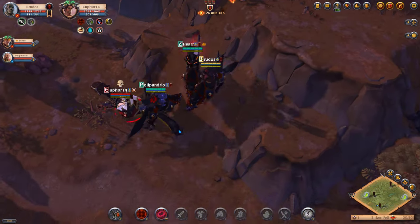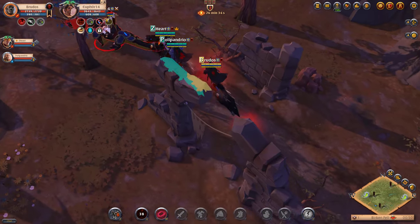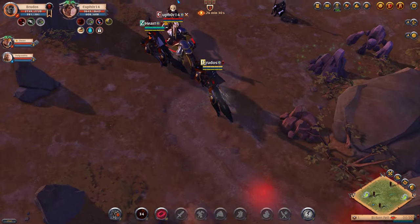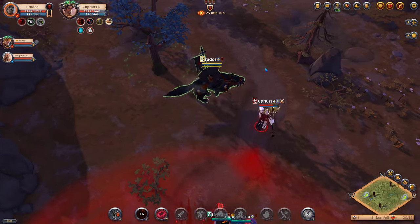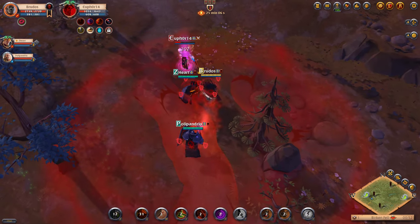Caroleon's Elite Grey Wolf: the Q ability, Hunter's Mark, marks your target which then leaves a scent trail every 2 seconds. Collecting the trail causes the mount to accelerate up to 3 times. The W dismount ability, Spite, creates an area of effect that reflects a portion of all damage taken by members of your party for 15 seconds.